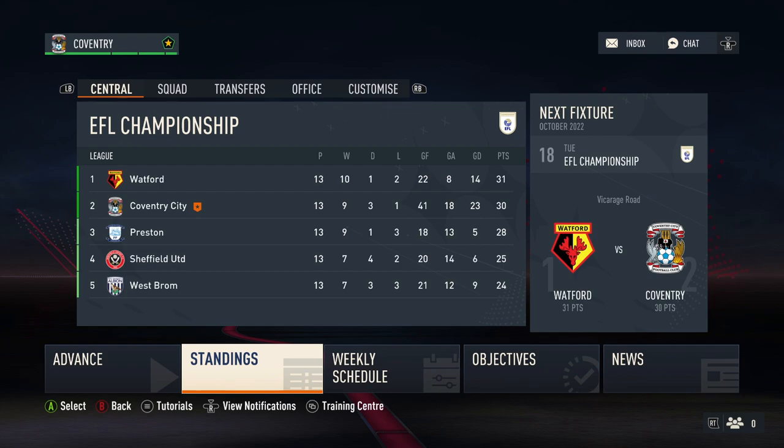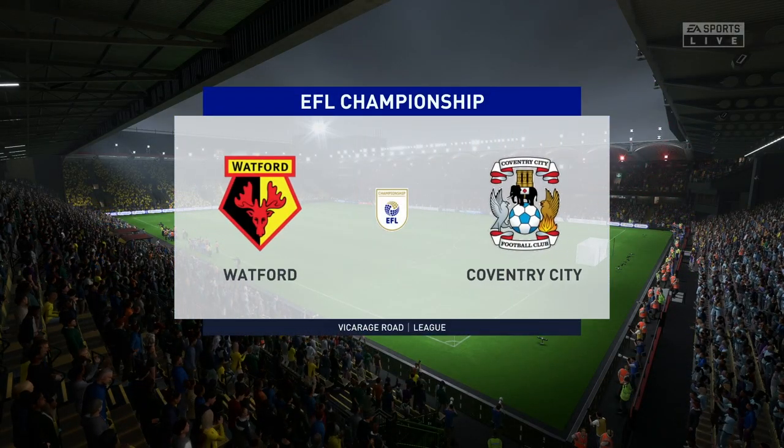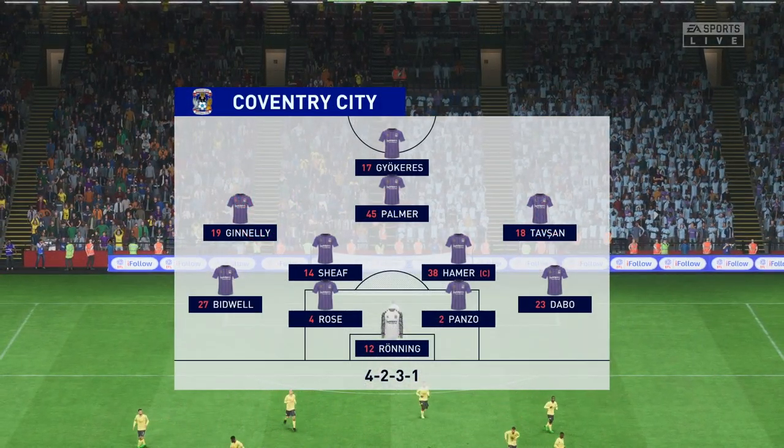As we take a look at the league table, the first game of today's episode sees first play second in a really important promotion battle, and we knew before the game that a win would take us back to the top of the table. Palmer comes in for the injured O'Hare and Ginelli gets a start at left wing as we look to bounce back from the disappointing 3-3 draw with Birmingham last time out.